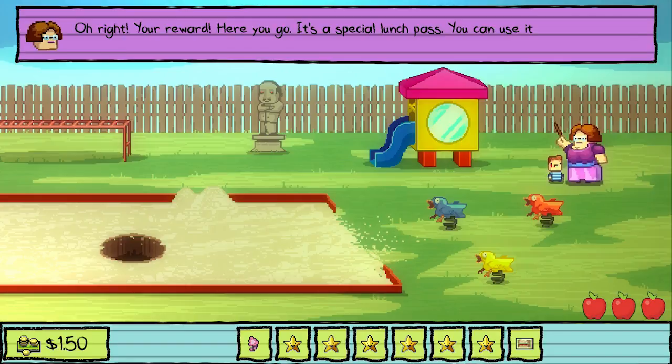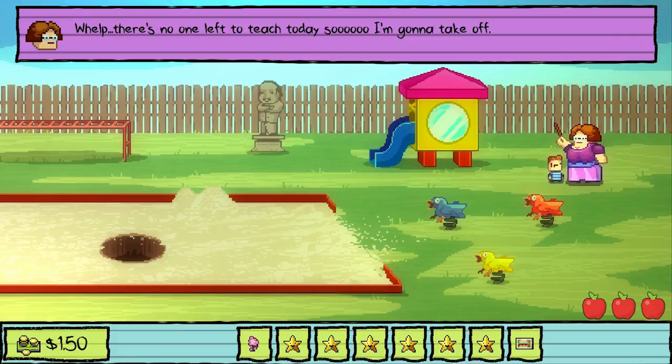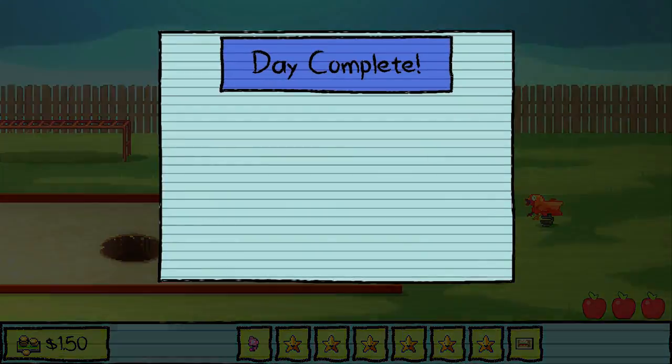Your reward — here you go. It's a special lunch pass. You can use it anytime you want to have lunch with me. It's my way of protecting my rats for selling out their friends. Either I can earn a gold star, or you can start walking home — choice is yours. Good. I'll see you tomorrow. Toodles! Yay!